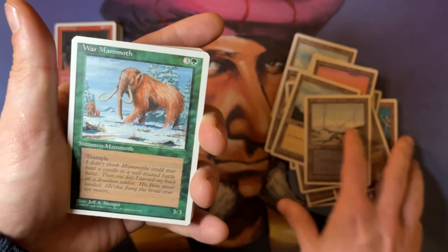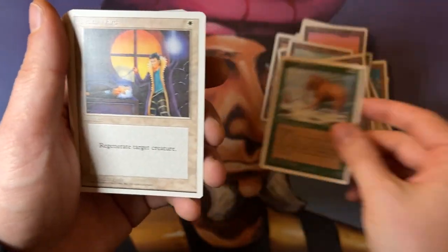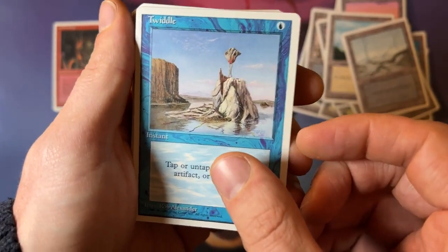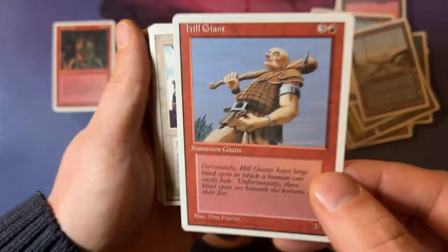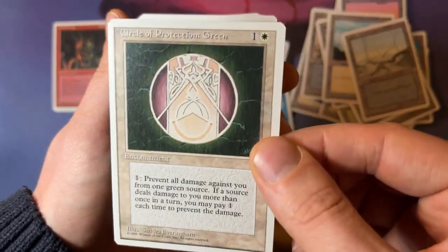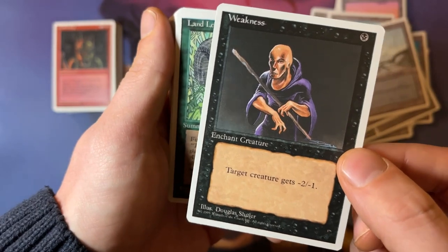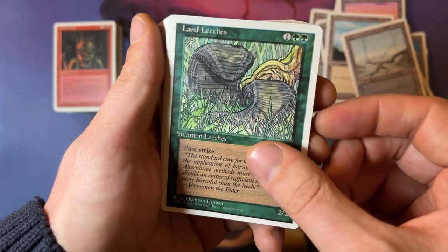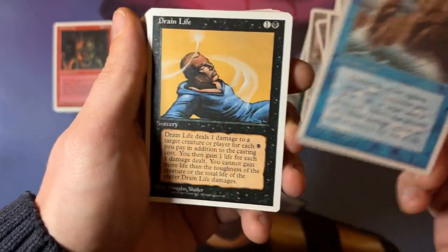Like, I think an island should still have an island on it — but that's just me. Now we're going to dive into the common section. So here we see what I always call the mini Force of Nature — the War Mammoth. Then we have the Death Ward. The Twiddle — that's a really handy little common. Then we have the Hill Giant. Then we have the Pikeman. COP Green. The Weakness — I think Weakness is a little bit underestimated; when you play with it you kind of see it's a pretty good card. I love making a Hypnotic Specter a 0-1 flyer. Anyway, Land Leeches. Erosion — not the best card, from The Dark originally.